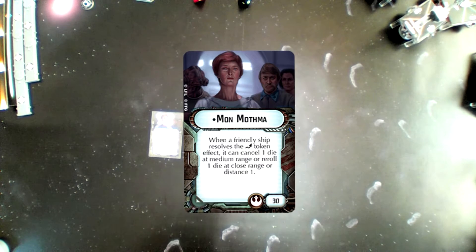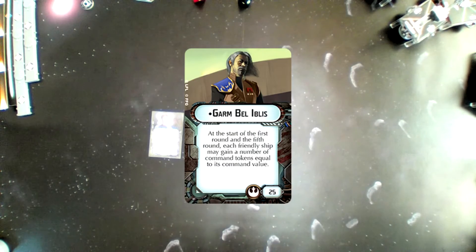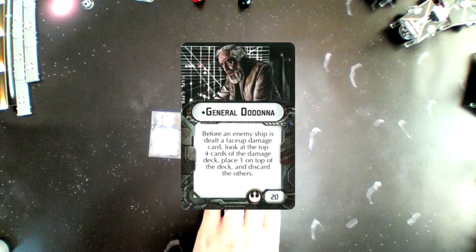There are three admirals currently — there will probably be five once wave two is out, but I'll do a separate video on that. There's Mon Mothma at 30 points, Garmbel Ibis at 25 points, and General Dama who came with the core set for 20 points.